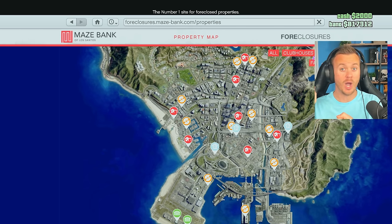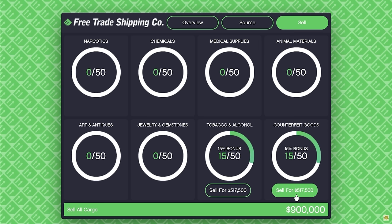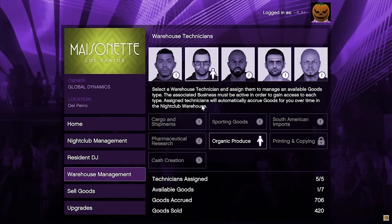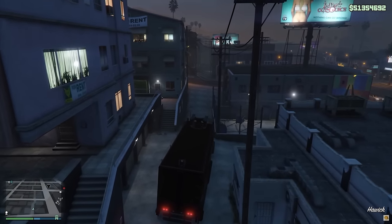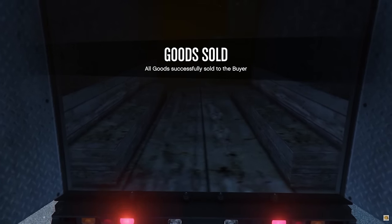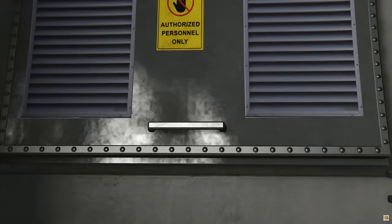So what to expect in this series? This is episode 1: Getting Started. This is literally going to show you everything you should be doing when you've just first logged in for the first time. Each episode going forward will focus on specific things, showing you how to make the most money the fastest way possible. As we progress and buy new businesses, each episode will become a guide on that specific business, showing you how to utilize it to its fullest potential.